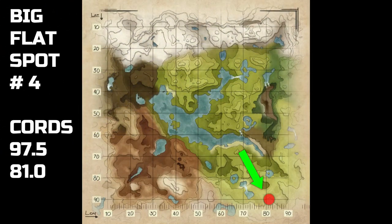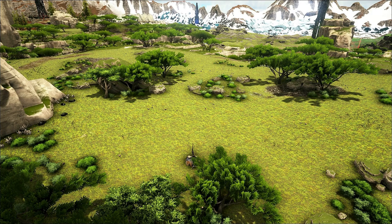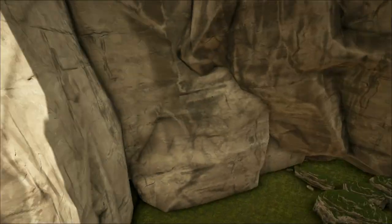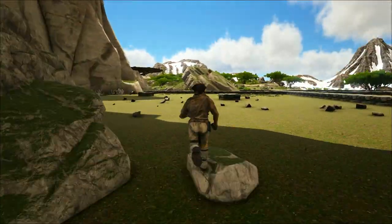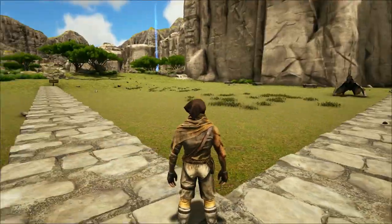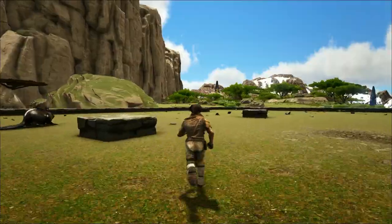Next one. This spot is in the white cliffs area — southeast, bottom right-hand corner of the map. The coordinates are 97.5, 81.0. I cleared it out and laid the foundations down in two sections. You're right up against the barrier here, so if you're looking for a PvP area where one side of your base is basically unflankable, you can put all your defenses around just one side. You've got the cliff face behind you and the cliff face on the right-hand side as well.